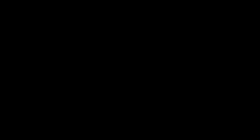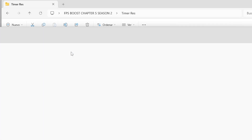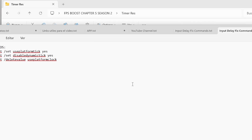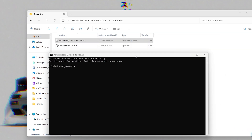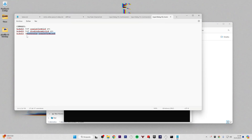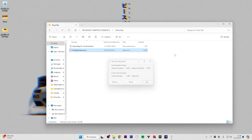For Registry Options, activate all of them — just double-click, click Yes, and accept. Next, go to Timer Resolution. Open it and make sure your current resolution is 1000. If clicking Maximum gives 500 and Default gives 1000, you don't have the right input delay set. Use the commands in the same folder, open Command Prompt as administrator — it won't work otherwise — and run the commands. Once you finish and restart your PC, the timer resolution should be set correctly.